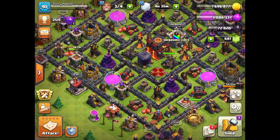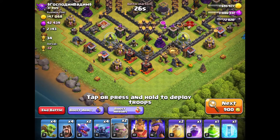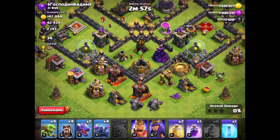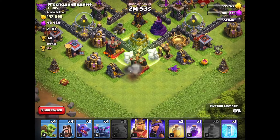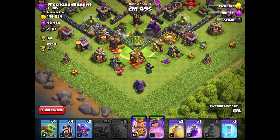Hey guys, welcome back to the video today. We're here with another Clash of Clans and we're gonna go for the Town Hall 9. Looking pretty good. It has some decent gold. Level 3 cannons — I'm gonna upgrade those soon after my dragon upgrades to level 5.